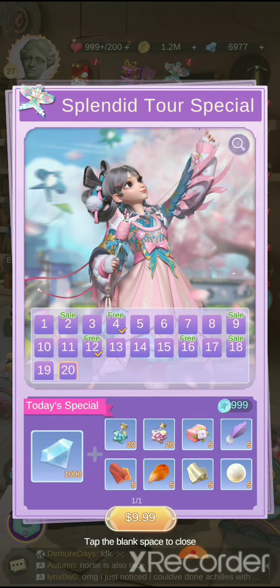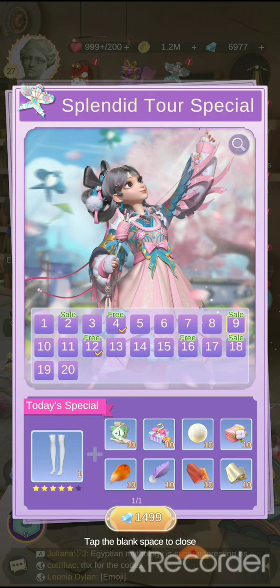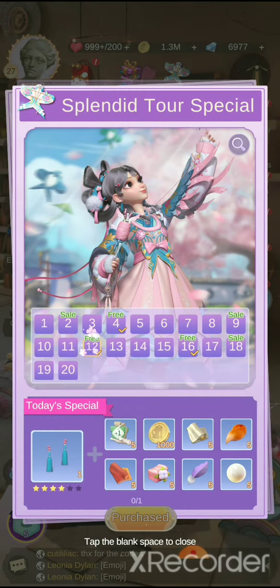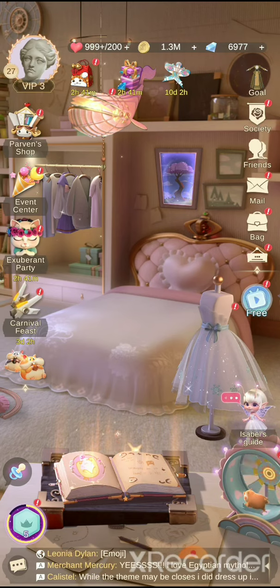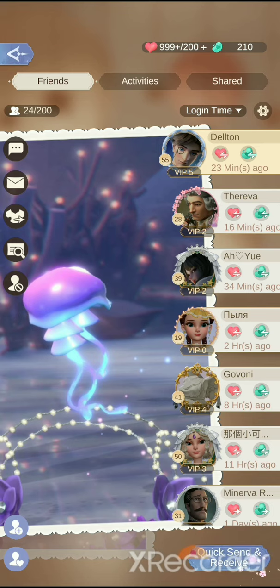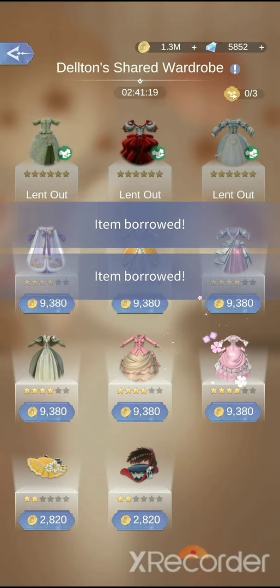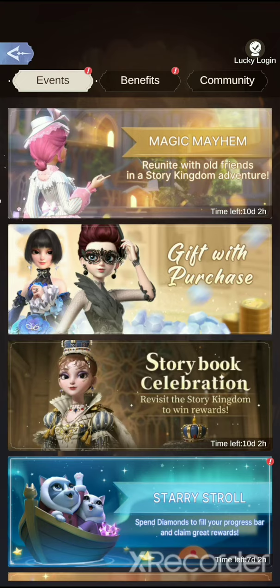Always check the map when Starry Stroll is coming and see if it lines up with any event that makes you spend diamonds, so you can get something back. These calendar sets make you spend at least 1,500 for the sale items. There are sometimes some free ones you can collect stuff from — like I forgot to collect this one, so you get some free items there too. And if you're going to help your friends out, you can buy stuff from their closet right here.